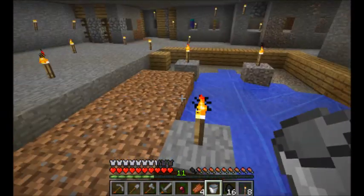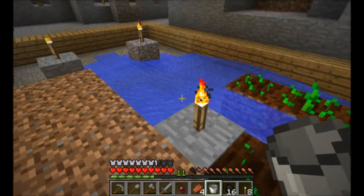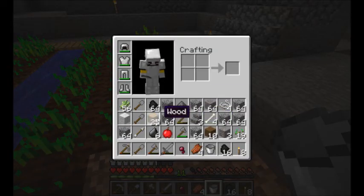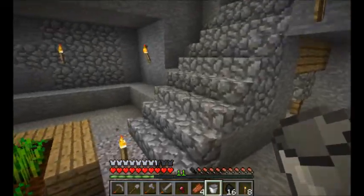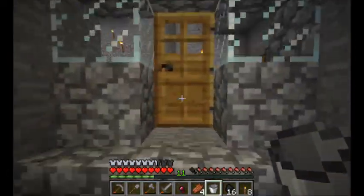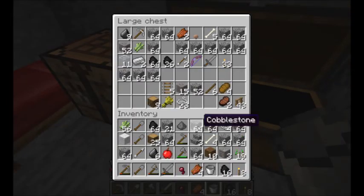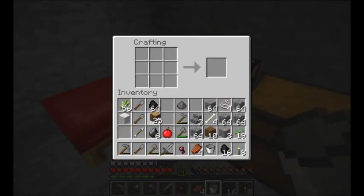There we go. So really quick - I need to empty out some of my inventory space up here. I should probably make a second chest down there just to store some of my farming related items. So actually we are going to do that. I'm just going to make it a small chest.